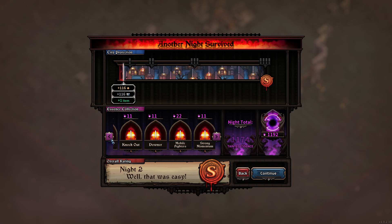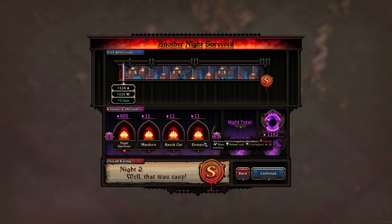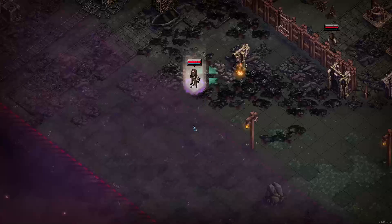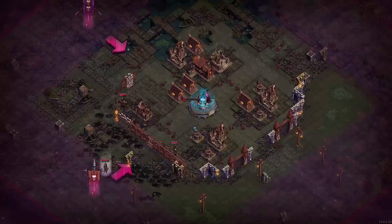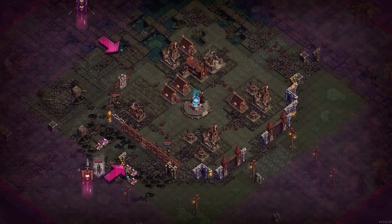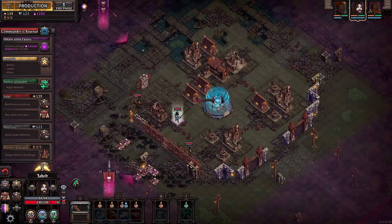Decent amount of essence — not as much as I was expecting though. Stun 15 enemies is a good one to know about. This one and this one are the same thing — why are they giving doubled up objectives? Got one decent pile at least, but that is where I will leave this episode. I will see you guys next time.